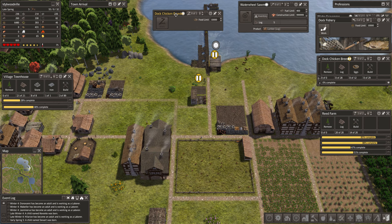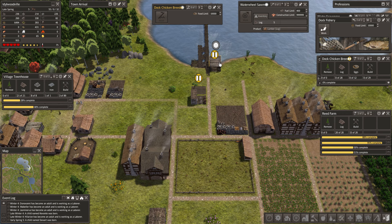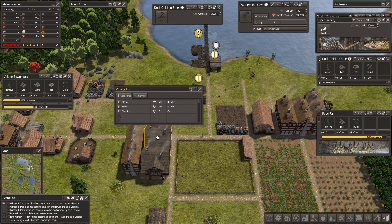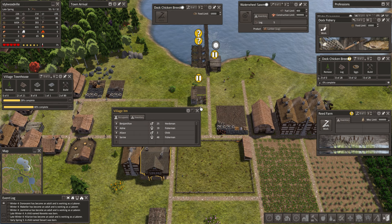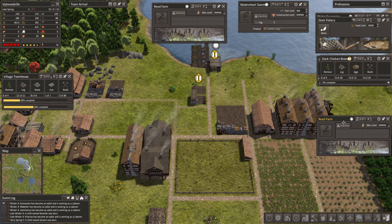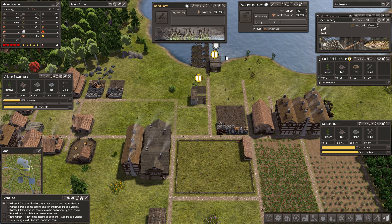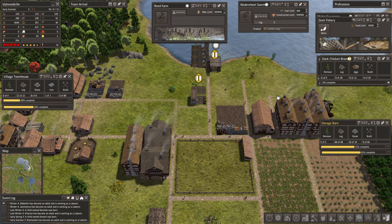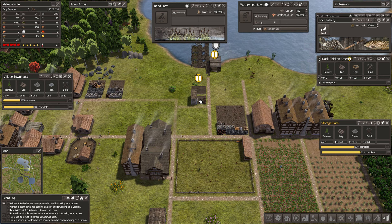I'm just going to throw these on hold for a few minutes as they come in so we can see how many workers we have, and we could probably bring another set of workers in. Reed farm is done. Reed farm fire bundles, and we really need to ramp up survival coats so we can work towards a trader.